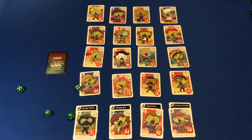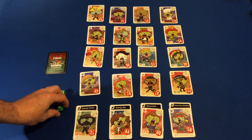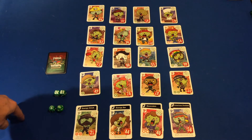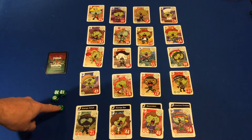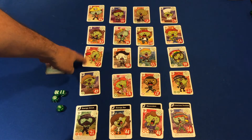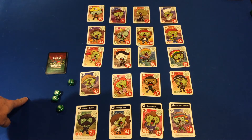What we're going to do is roll these and use those numbers to try to achieve the numbers of the zombies here. You can add, subtract, multiply, or divide the numbers as you see fit. For example, six times five is thirty, plus one is thirty-one — or twelve times six would be seventy-two, so with that I could get this seventy-two here.